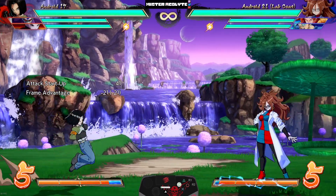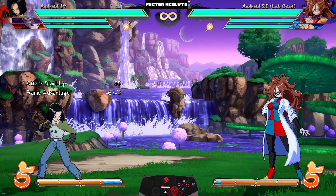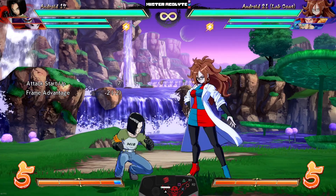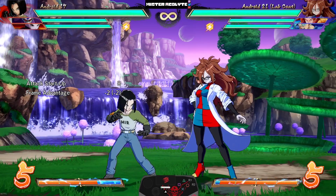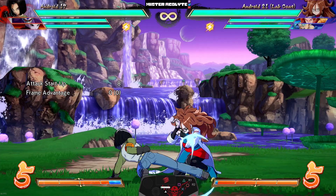So even from far away his auto combo makes contact — a pretty huge buff since 17 has pretty stubby buttons outside of like his medium. His crouching light also had its recovery reduced — that's minus two on block — so his stagger game is much much stronger. His crouching medium was also sped up.